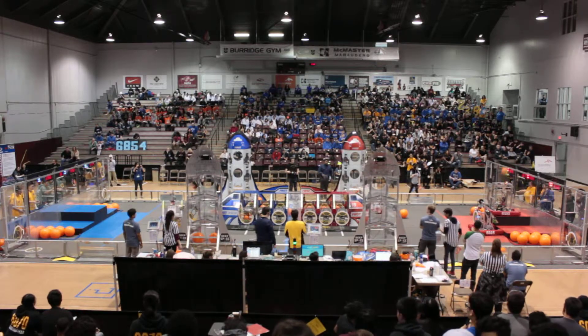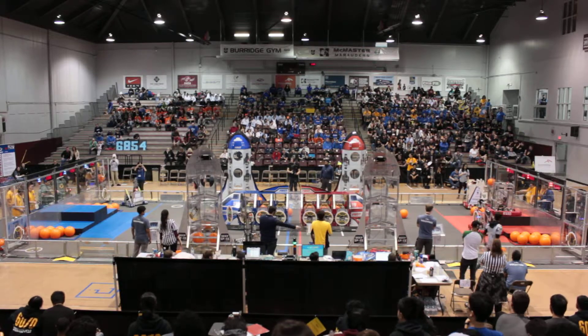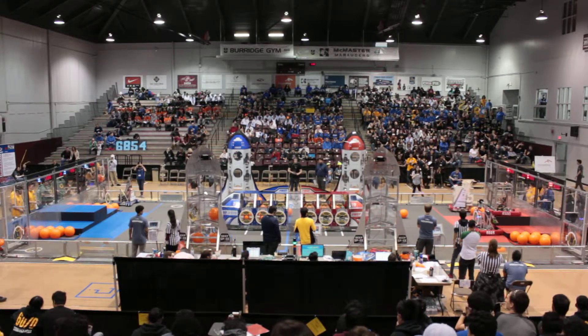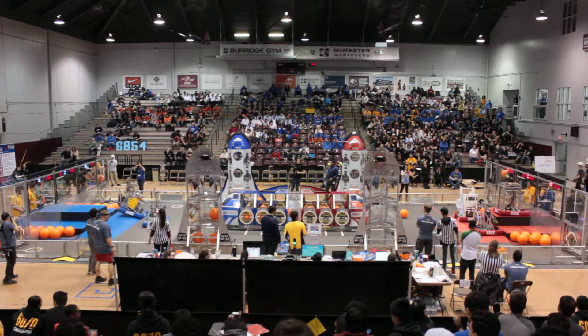5076 is really getting the ball in for Red — they do it and they're going to rush back to that feeder station as Blue continues to pull ahead. The hatch piece goes on while the ball is getting fed in — simultaneous use of that rocket.